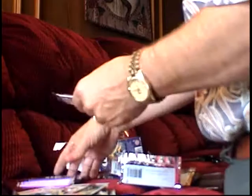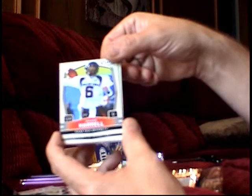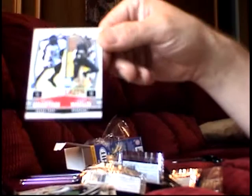Pack seven: Steven McGee. Graham Harrell — there's the man, Texas Tech guy. Donald Brown. Nice Glossy of Beanie Wells and Laurinaitis — I wish those were numbered, that would be cool. Brandon Williams. And then we got Crabtree and Maclin together — that's a cool card, nice combination having both those guys in one card.